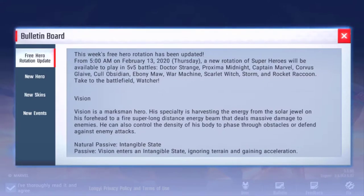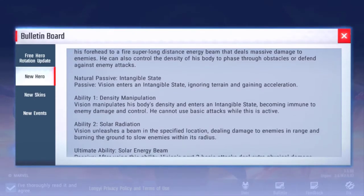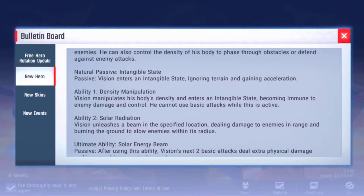We got the new hero, which is Vision. He's a marksman hero. His specialty is harvesting the energy from the solar jewel on his forehead to fire super long-distance energy beams dealing massive damage to enemies. He can also control the density of his body to phase through obstacles or defend against enemy attacks. His natural passive, Intangible State, lets him ignore terrain and gain acceleration — very useful for running away or getting somewhere quickly.